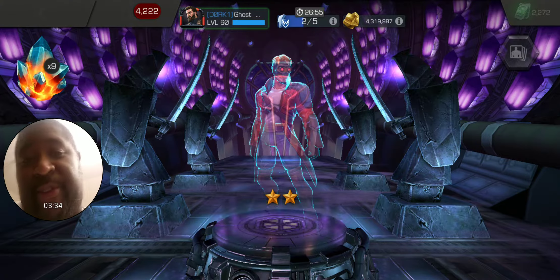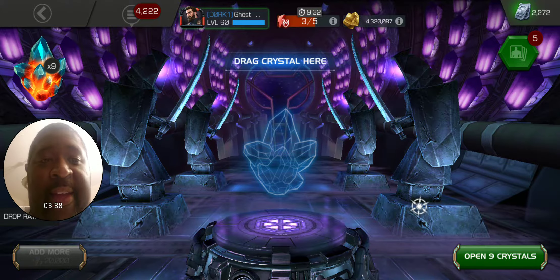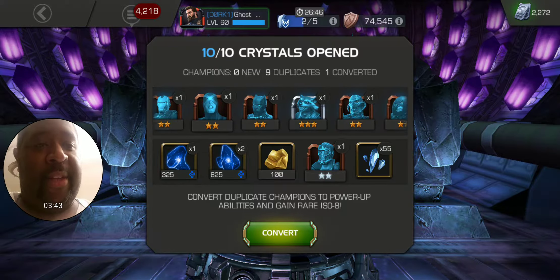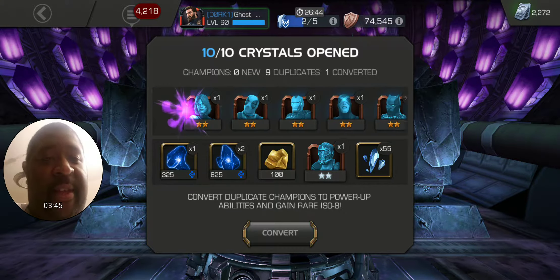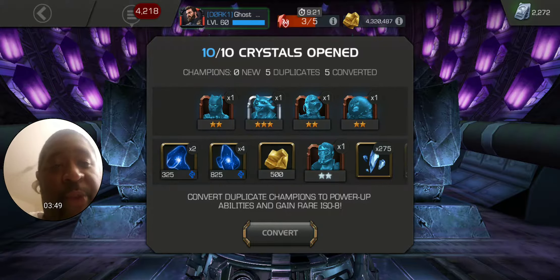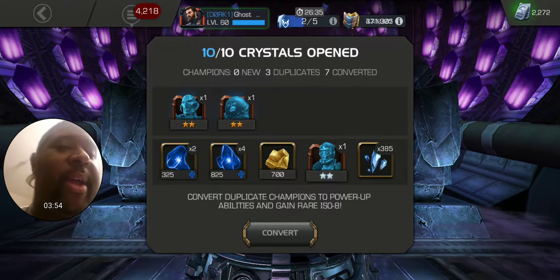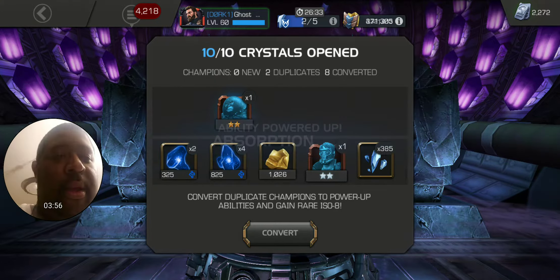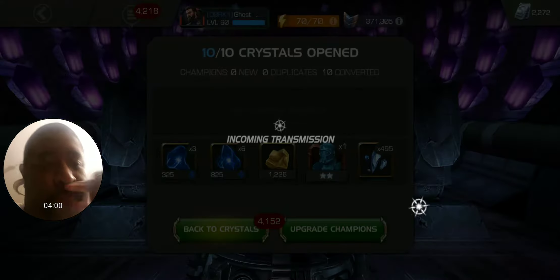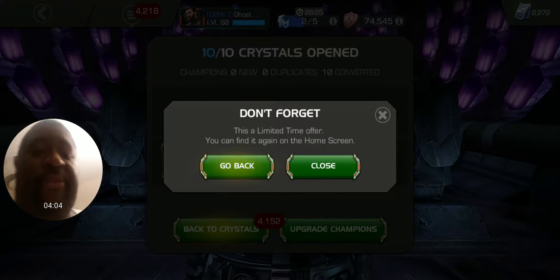There's another 2-star Star-Lord - he's working his way up there. I don't use him for anything. In this round we got a bunch of two-stars and one three-star. Rocket Raccoon might be Max Sig - nope, not quite yet, almost there. Alright, so we got a bunch of Max Sig for some more three-star shards that we're going to turn into four-star shards, that we'll turn into five-star shards.